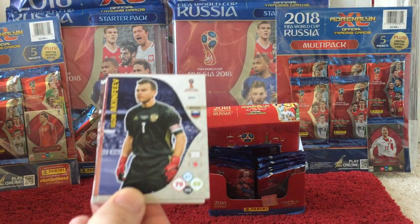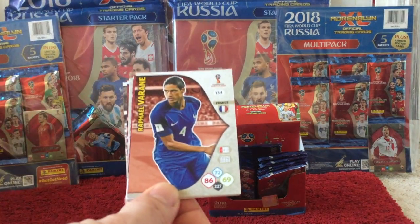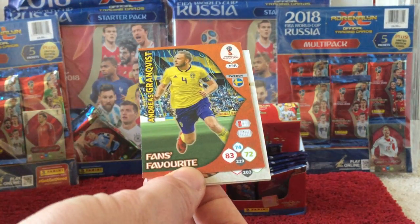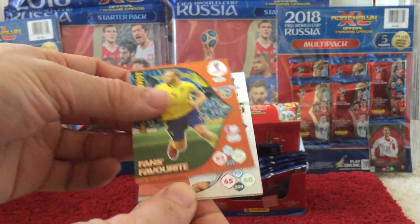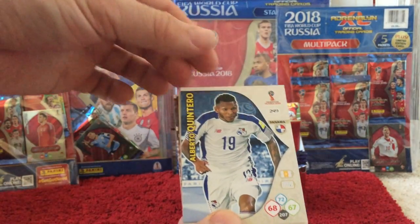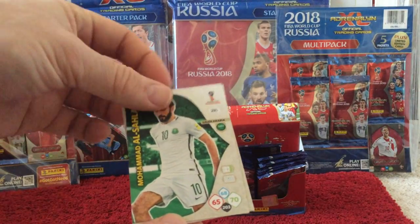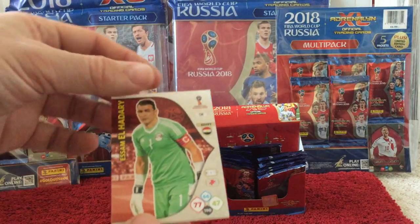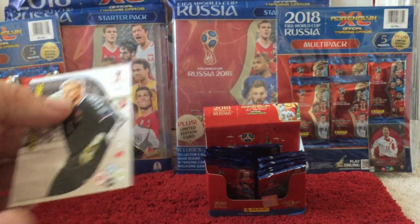Then we've got Akinfaev, Vran, and the insert card is a Gronkvist Fans Favourite. Then we've got Cueva, Quintero, Al Salavi, Moussa, Hedari, and Schmeichel.